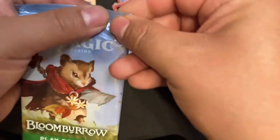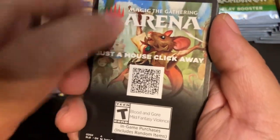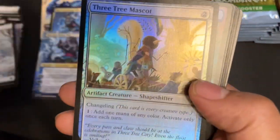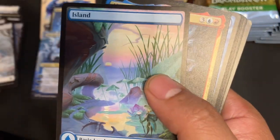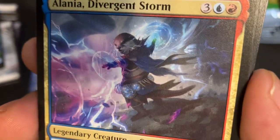And we continue — oh yeah, that felt just right. I hate these! Foil Three-Tree Mascot. Beautiful Island. And — oh, Lord's card! We got Alanya, Divergent Storm!